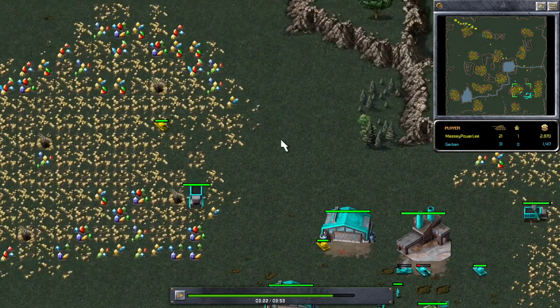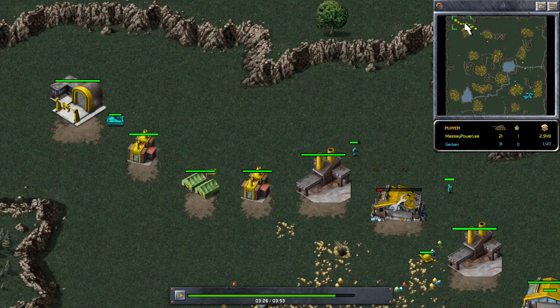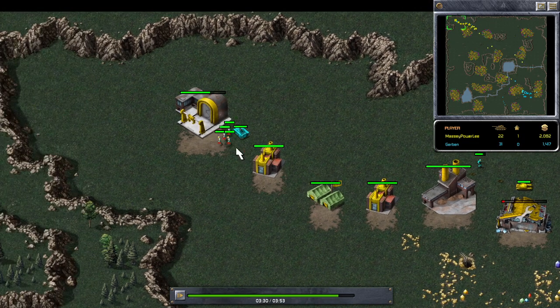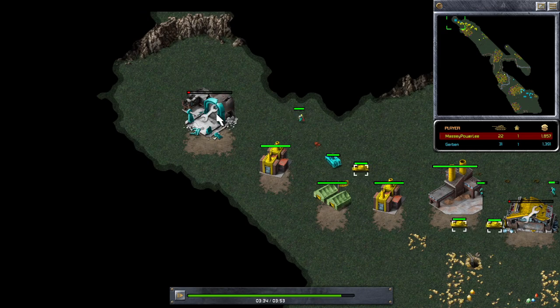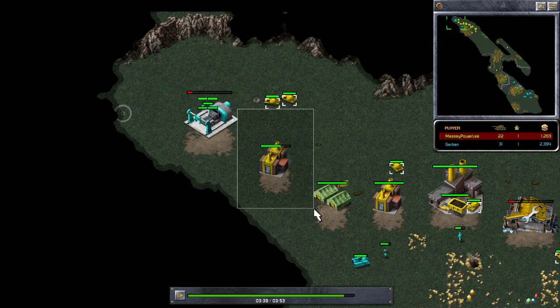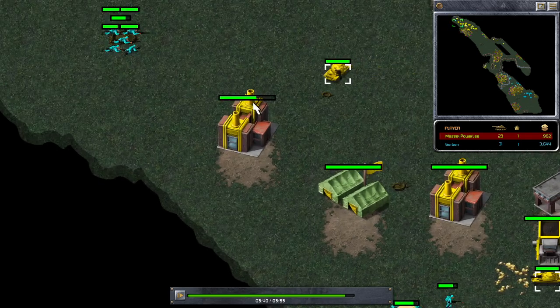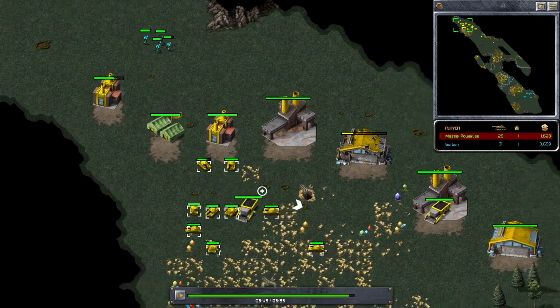He took out a few of my tanks so I retreated a little bit, because I heard my base was going to be attacked. Then I quickly looked over — he took my base and sold it, and put a cheeky engineer in the war factory. I just killed that to make sure.